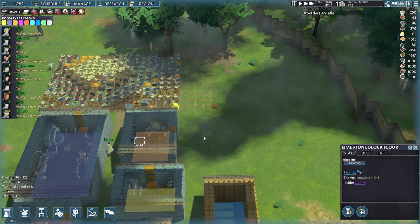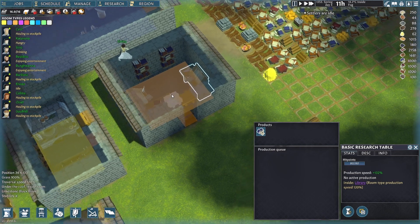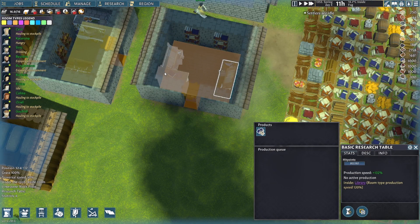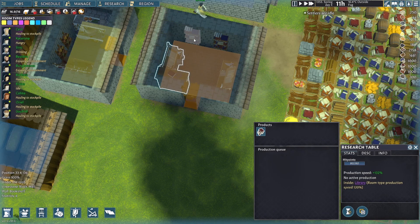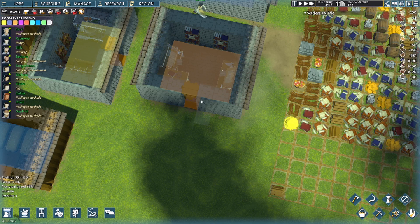This one here is the library. To create a library you need a basic research table and then either a research table or an advanced research table. Here I've just got the basic research table and the research table. And then you need two walled bookshelves — that makes this room a library. The bonus you get is a speed bonus for when you're writing books. If you click on the basic research table you'll see room type product speed at 120%. 120% seems to be the bonus for all the rooms.